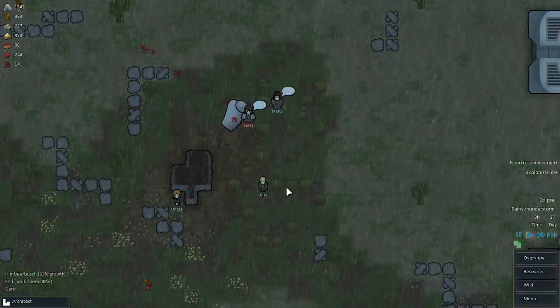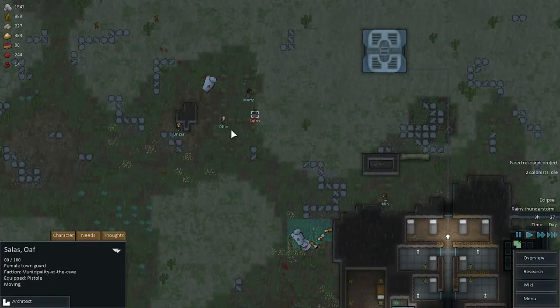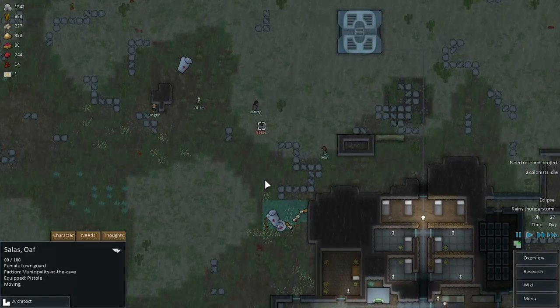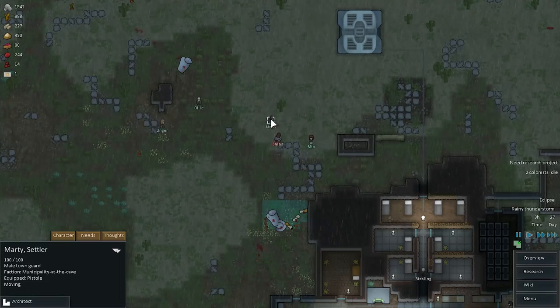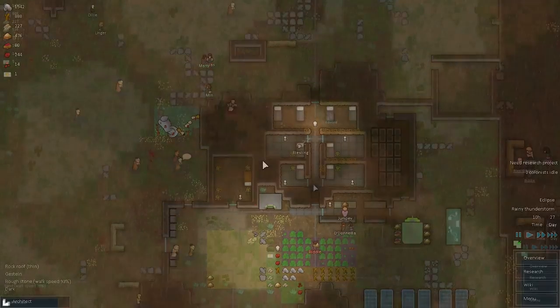What the hell is going on in front of you? Well, that's just a couple of visitors taking care of a psychotic muffalo, which decided to attack them. I thought that would be a cool intro for the new visitor feature, to show that they will take care of crazy animals every now and then. But let's get to a more interesting example here.